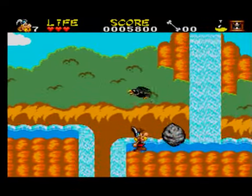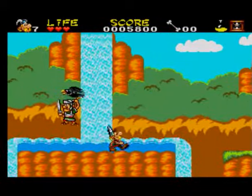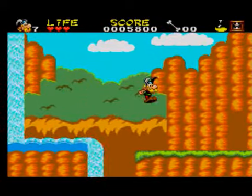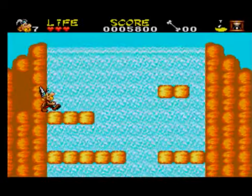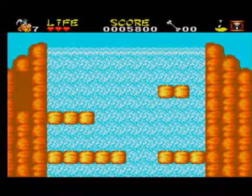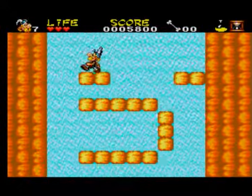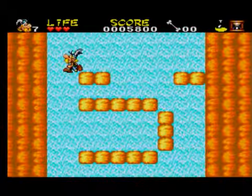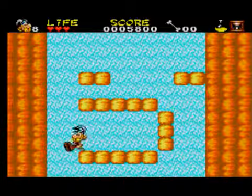Another one of those eagle or crow things. Carefully fall down here, another one of those eagle things. Now try to get yourself in that gap — there's a life we can get. If you punch there, a life appears.